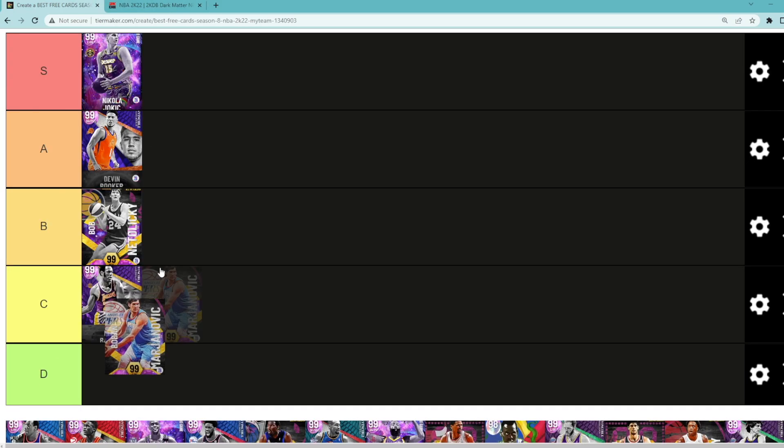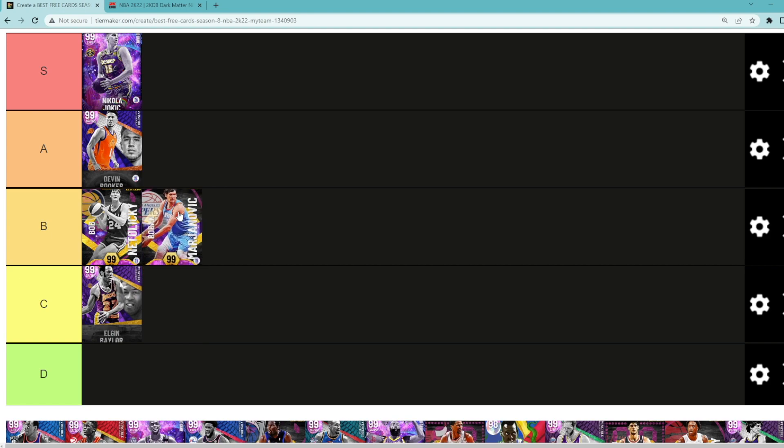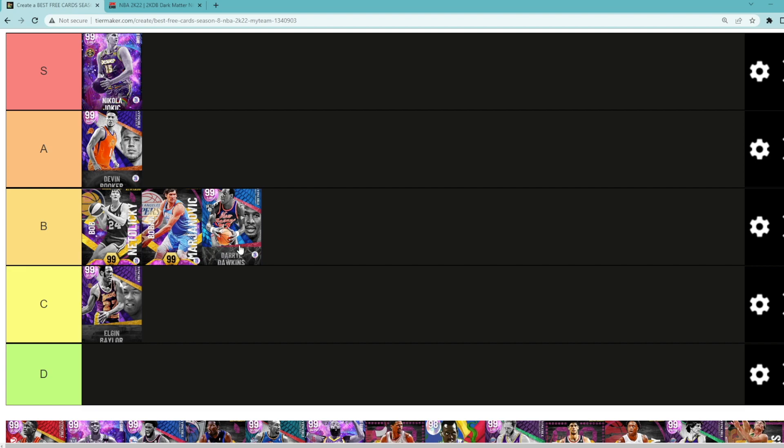Looking at Boban — I think he's gonna be in B tier. Yes, he's tall, but he's a little too slow for power forward, so you'll want to run him at center. Looking at Darrell Dawkins — another power forward/center card — I think he's gonna be in B tier as well. I think all three of these guys are kind of on the same level.